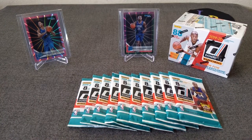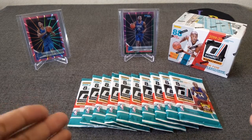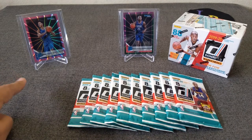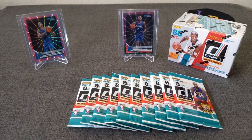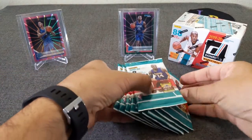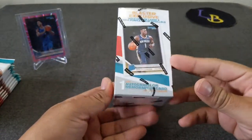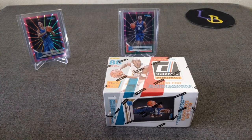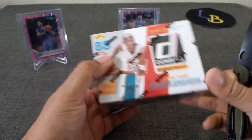Hello everybody, welcome to the opening of Lethal Race Breaks. Thank you for stopping by today. We are opening some more 1920 Donruss basketball retail — one blaster and some gravity packs. I got 31 in total so we're just going to do 10 for this opening. Hopefully we can get a couple of those lasers. We have Aziel Roby 250 pink laser hollow, and the hollow of Fondue can be good. Looking for those rookies, rated rookie lasers and whatnot. I found the blaster, figured I'd give it a shot. So let's get started — 11 packs, eight cards per pack, 88 cards total.